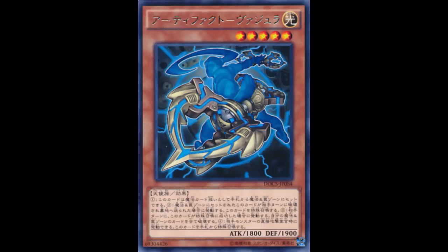This card is Artifact Vajra — I'm not sure exactly how to pronounce it, but Vajra. It's a Light Fairy Effect monster, Level 5. Surprise surprise, it's an attack-position, not a defense-position card. Stats aren't amazing but they're not terrible either.